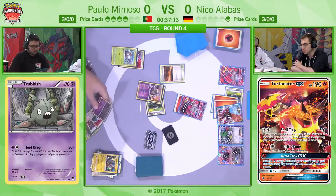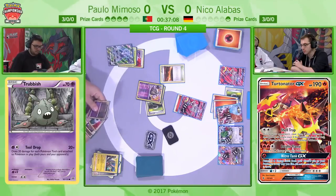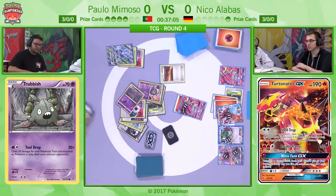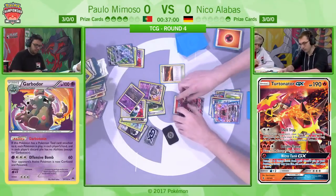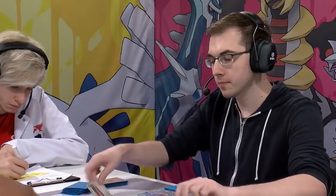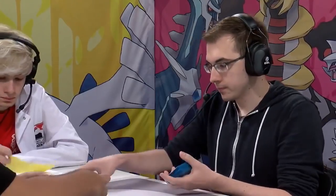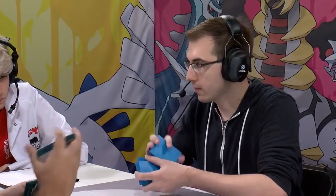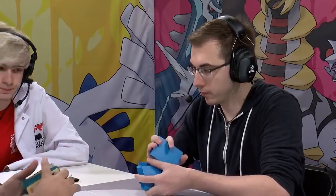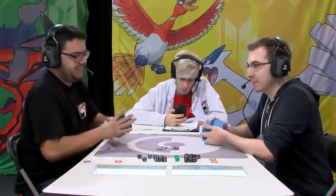There is no energy on that Volcanion now. If Niko could go Golisopod — actually he no longer needs the Choice Band because of that Flying Flip. But he doesn't have the N, so he is just going to concede the first game and we are going to move on to Game 2. Niko does have type advantage in his own deck thanks to Blacksmith and doesn't play a huge amount of item cards — it's just a bunch of energy. It uses its stadium to draw cards and doesn't really need much to set up.